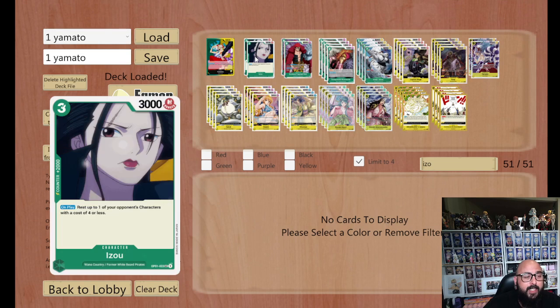First up, we've got the Iso, which is a 2k counter. It's a three cost, but you can actually use it to rest the four cost. So it does come in handy if you want to go for a final swing, rest the blocker, and try and get a double attack vanish or something. But it's only an on-play ability. The 2k counter in hand is also handy.